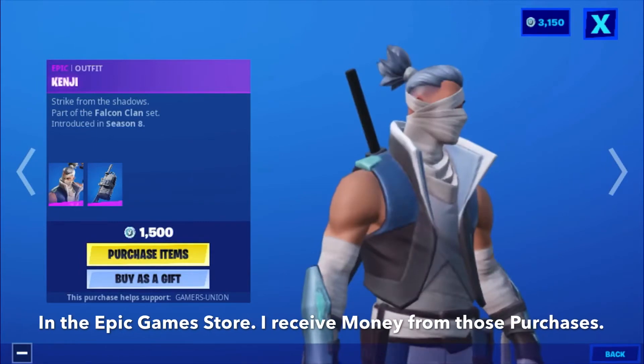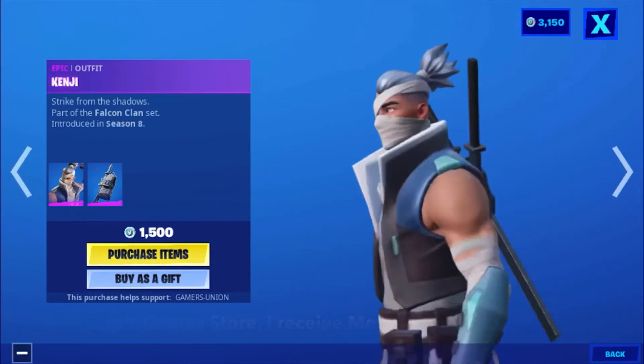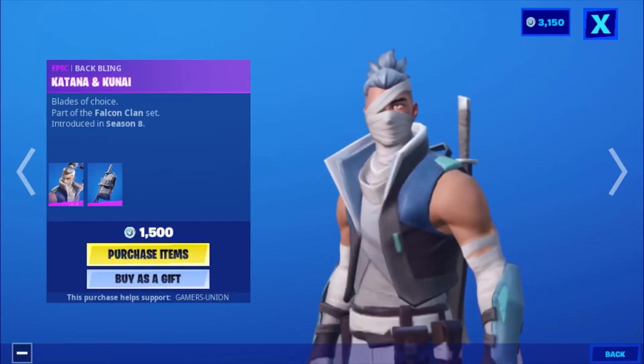Then we have the Epic Alpha Kenji — strike from the shadows, part of the Falcon Clan set, introduced in Season 8, 1500 V-Bucks. Then we have the Epic Blackwing Container and Canal Blades of Choice — part of the Falcon Clan set, introduced in Season 8.